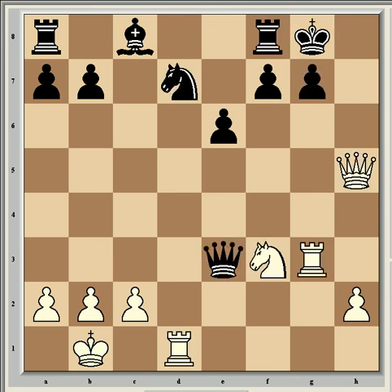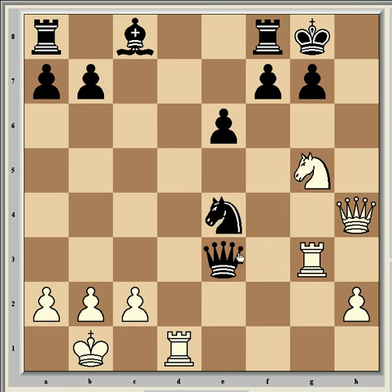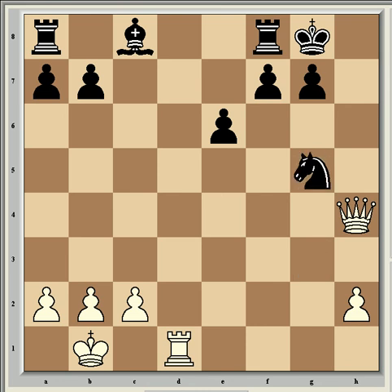So after queen c5, if knight f6, then queen h4 is strong. Knight e4, knight g5, g5 — and here the queen would have to take the knight in order to stop the mate. After queen takes g5, rook takes g5, knight takes g5, queen takes g5 — again white is better. Fritz gives at least a small advantage to white in this position. So that too is no good.